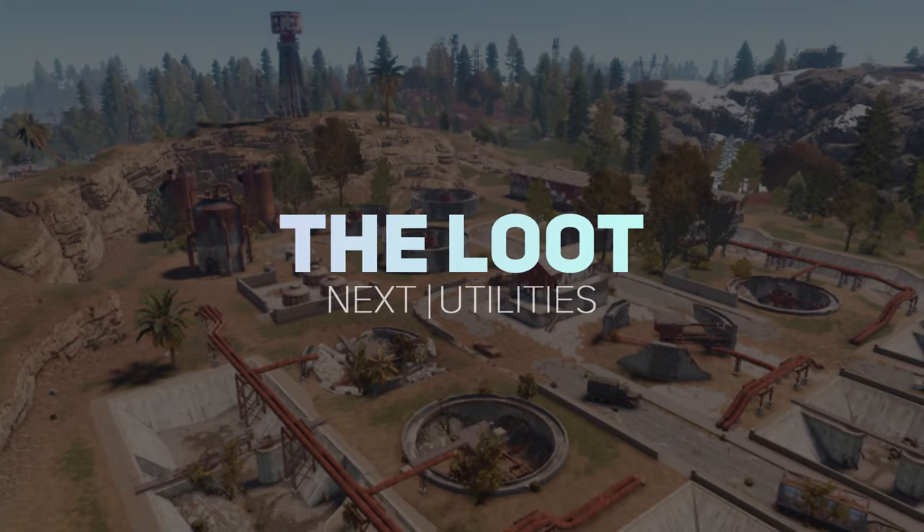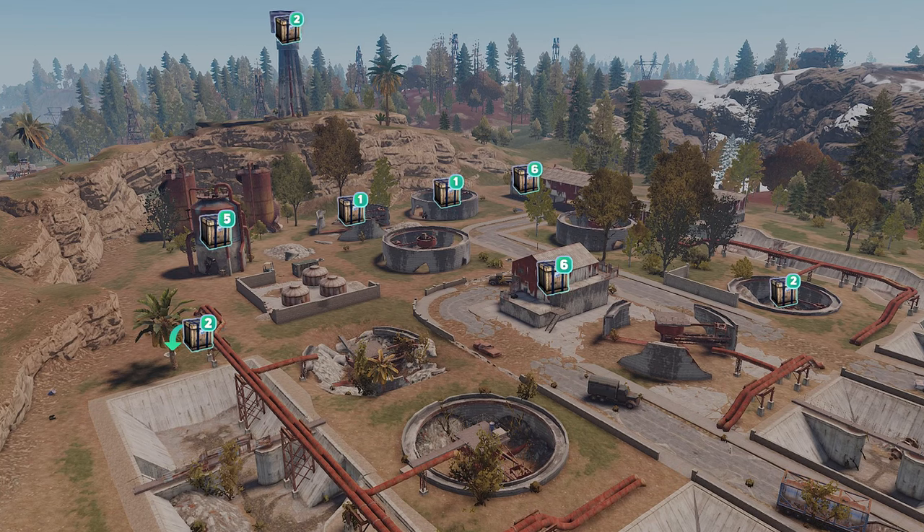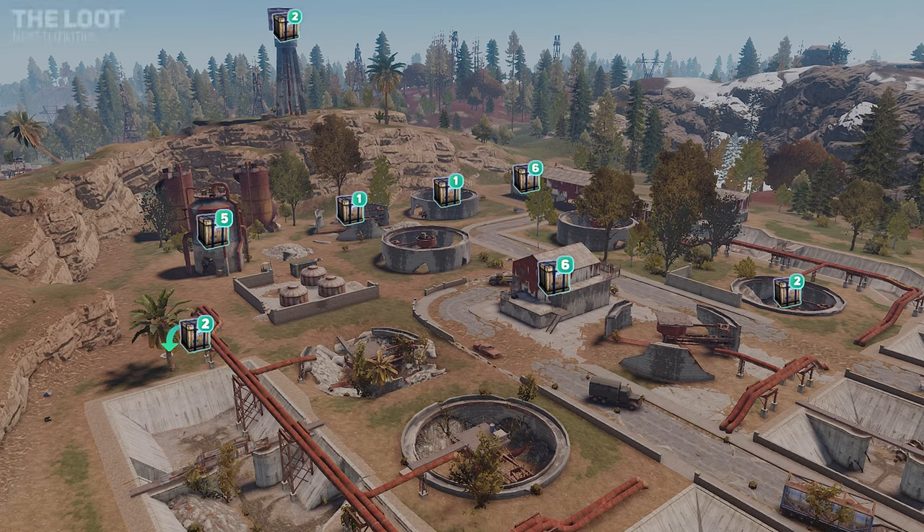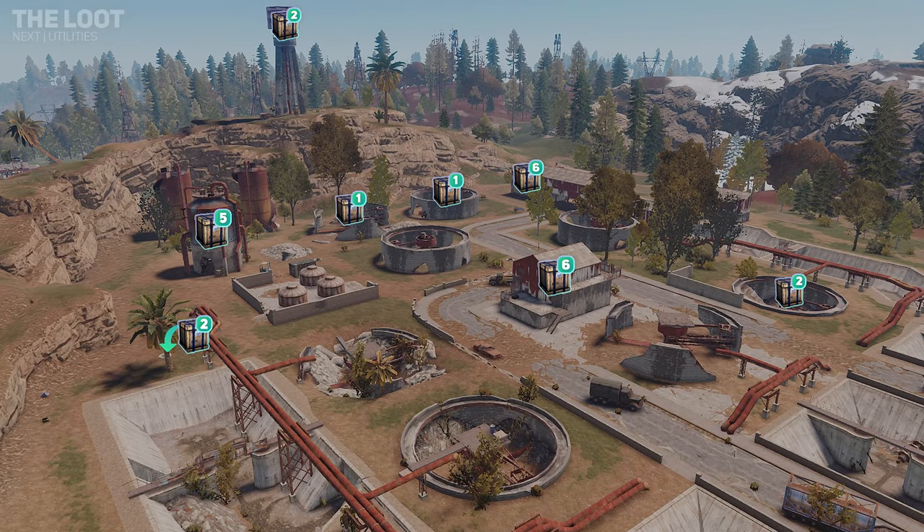Let's have a look at the loot crate spawns throughout the water treatment plant, with six crates found within the central puzzle building and six crates found within the three storey metal shed with the garage doors.